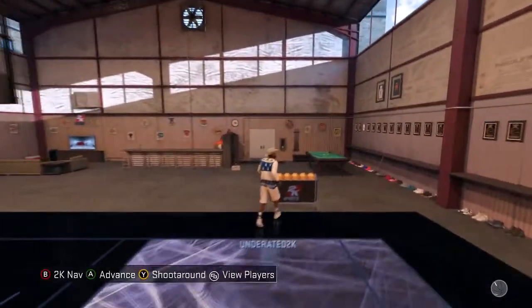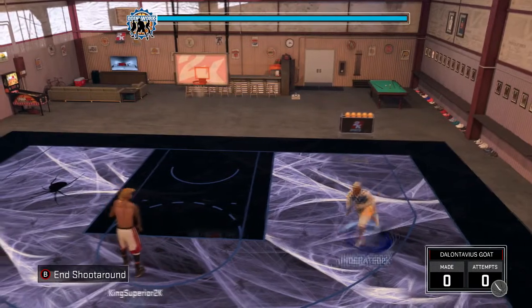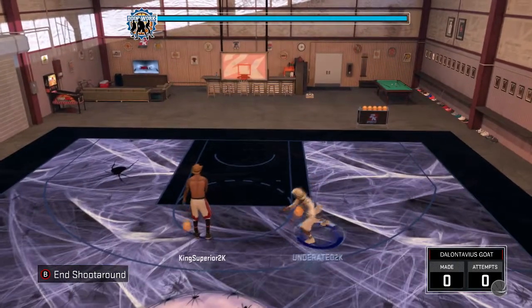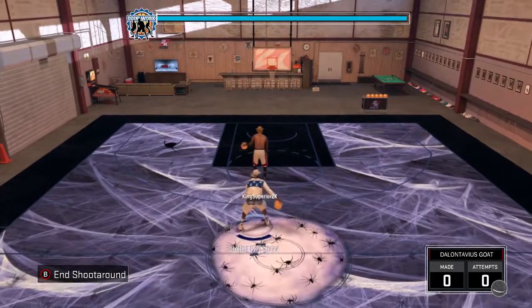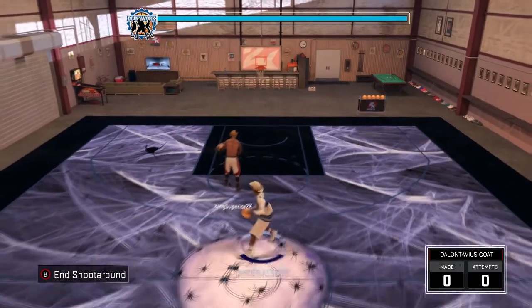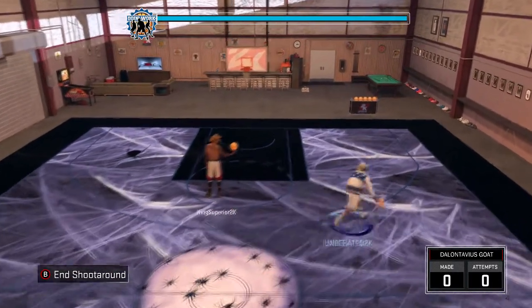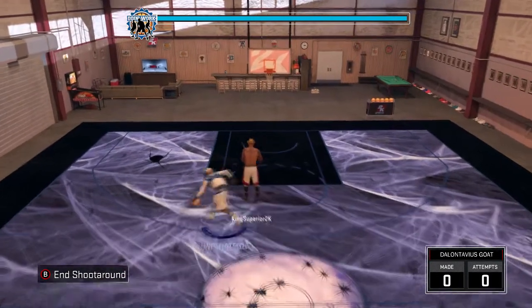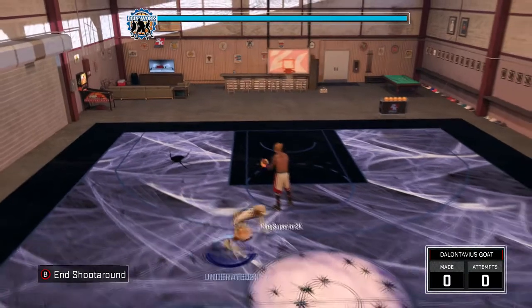This move is so simple. As you can see, King Superior is still standing there — I don't really know why he was kind of in the way but that's besides the point. This move is very simple: if you're on Xbox or PlayStation 4, it's a simple speed boosting move. You flick the right analog stick up and that's how you get into the rhythm dribble.